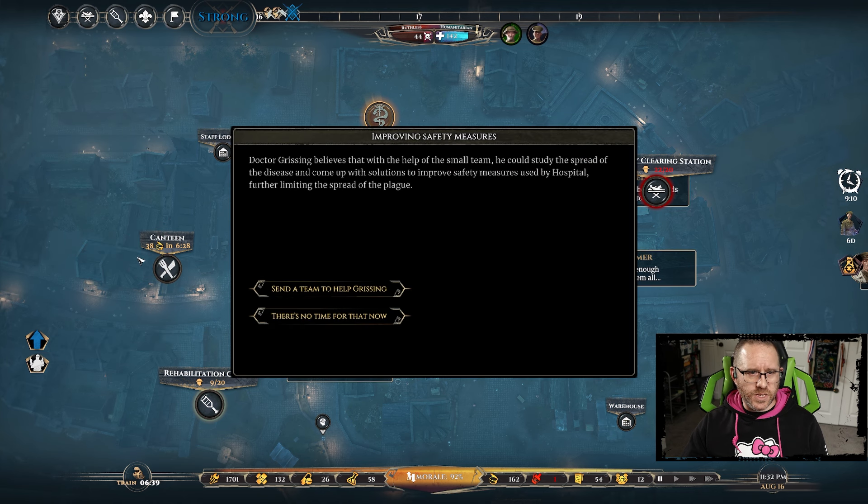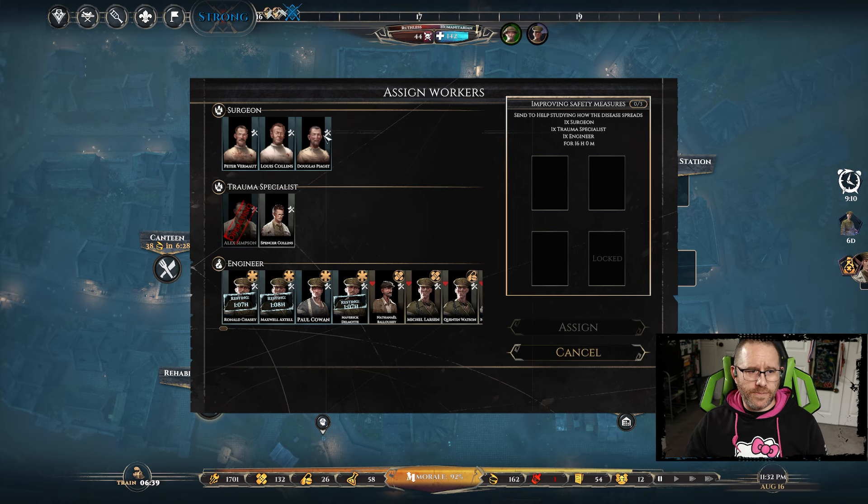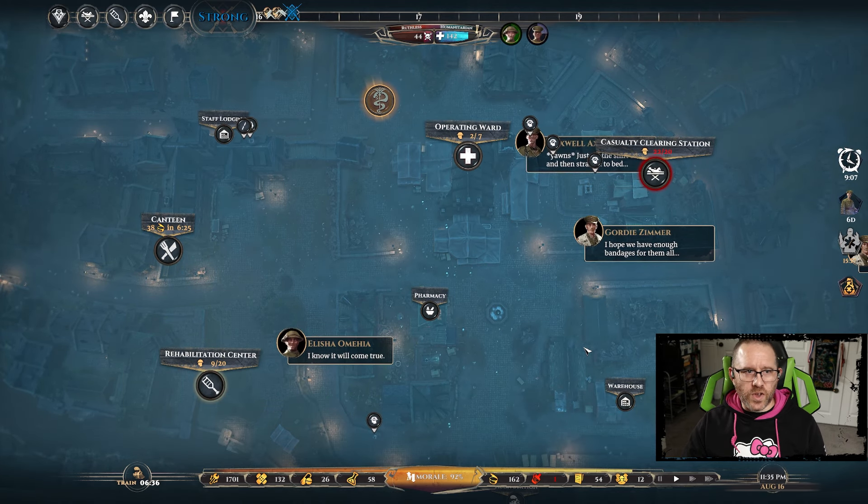Follow-up event: improving safety measures. Dr. Grissing believes he could study disease spread and come up with solutions - but it requires one surgeon, one trauma specialist, and one engineer off for 16 hours. With a major attack coming, we'll commit our weakest surgeon, a new trauma specialist, and a rested engineer. The engineer won't be missed badly. This should be a very good outcome.